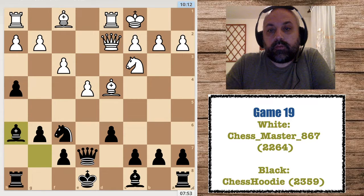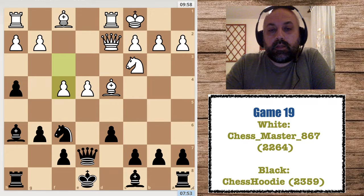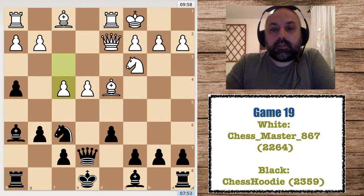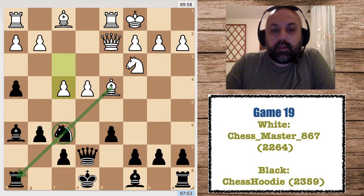He avoided it and played f4, preserving just enough pieces on the board. I played c6 trying to prevent Nd5, but the thing is this knight is pinned. What I needed to do was castle, no matter how dangerous it looks.